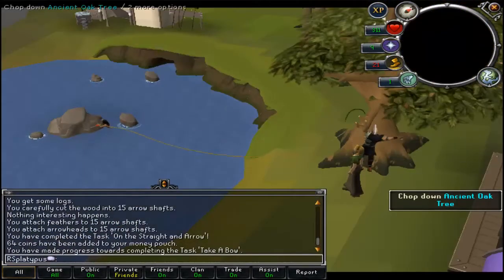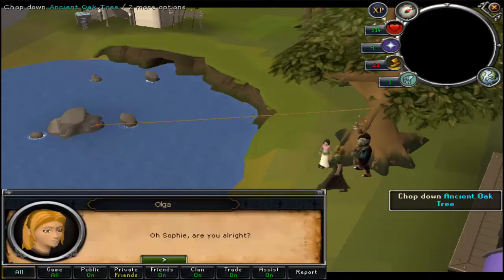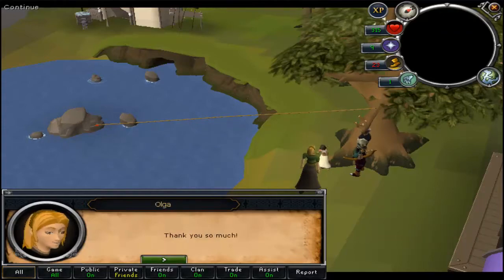Here's the funny thing — she can do this but she can't swim. She just shimmies across that rope like no problem, but she can't swim. So you saved her and she's good.